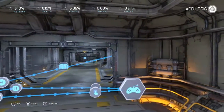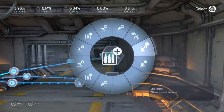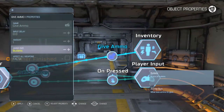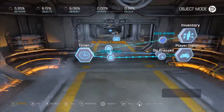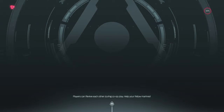Now we're going to make it reload the gun. When the timer finishes, we'll add a Give Ammo node. We're going to set it for bullets and give the exact amount of 30, just to be safe. So now when my gun runs out of ammo, shortly after that it'll reload.